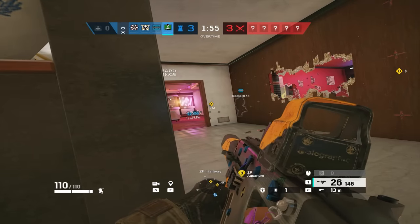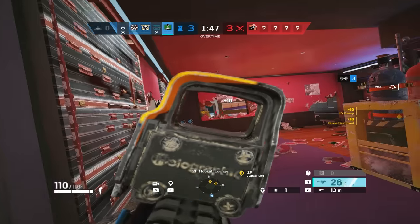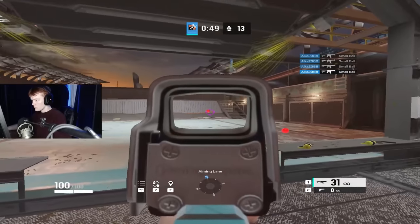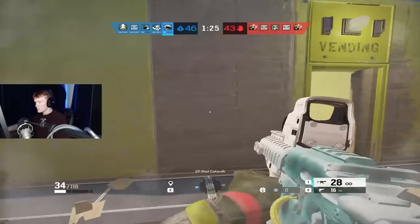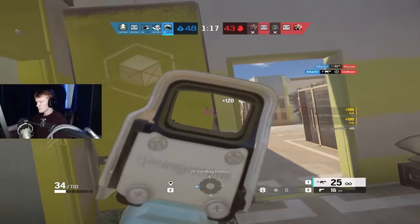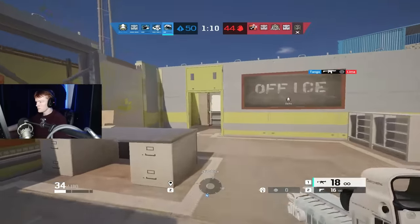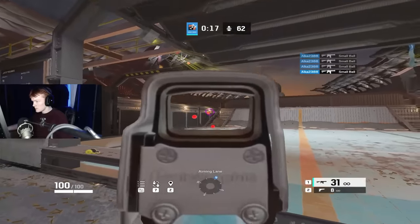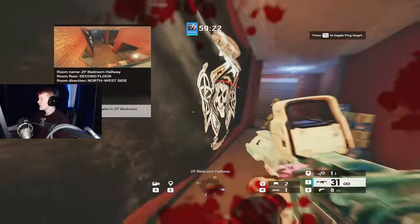Now that we've gone over where and how you position, let's go over the second half of improving and winning more gunfights: mechanics. There are three pillars of mechanics — flicking, tracking, and recoil control. Flicking is how you go from one target to another and how accurately you can do so. Tracking is how consistently you stay on a moving target. Recoil control is your ability to consistently control a gun's recoil so you don't aim above their head when you have more than three bullets out. All of these are improvable with a set warm-up routine, and you can practice them in the shooting range with different modes.